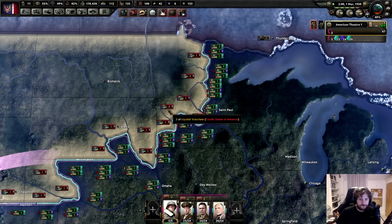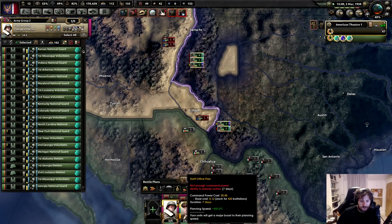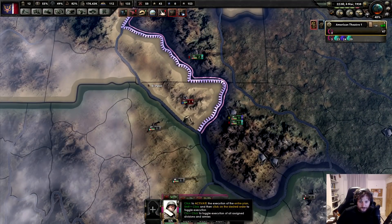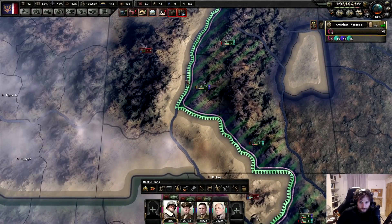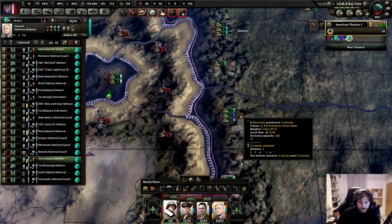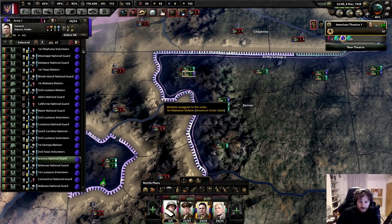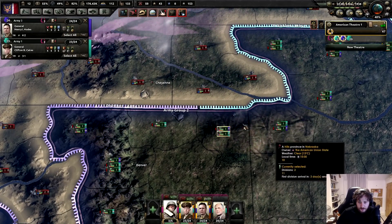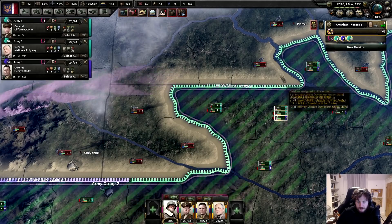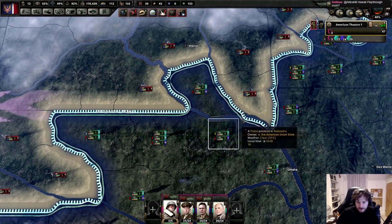It looks like we're doing really good in this little front position here - I think we're ready to go. We've built up a really nice gigantic pile. Let's just use command power and get everyone ready for the plan. Oh, everyone already has planning - okay. Let's engage. Let's go. Oh goddammit, they've already encircled us. Go to Cheyenne.